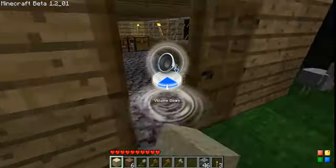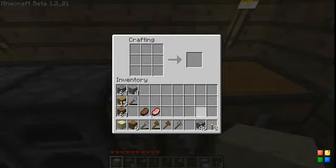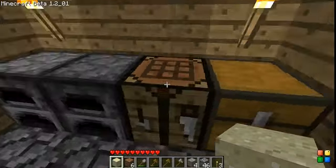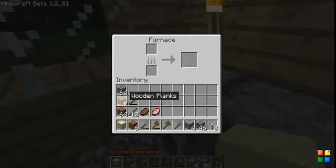All right, we're gonna go in here. No sticks. Iron — I should make an iron pickaxe now. Just put in four planks. That will smelt into ingots and we'll have ourselves a nice little bit of iron.